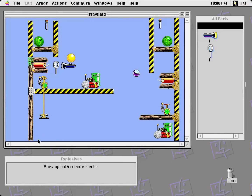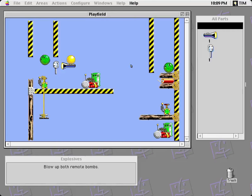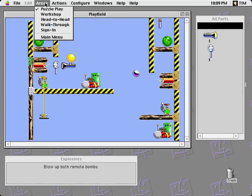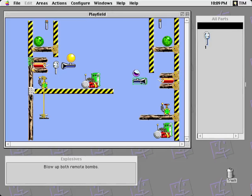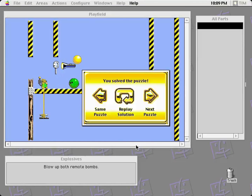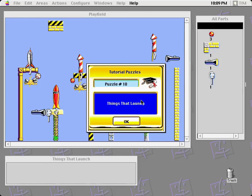Explosives. Blow up both remote bombs. So those are connected somehow — I think it wants me to detonate this dynamite here. I don't get a lot of tools to play with. So explosives can destroy some blocks — interesting. That'll probably be used later.